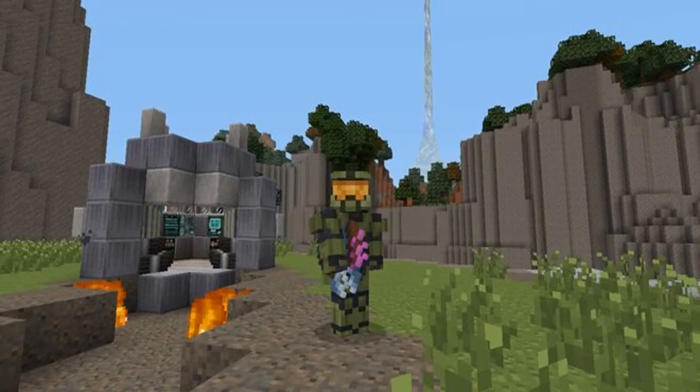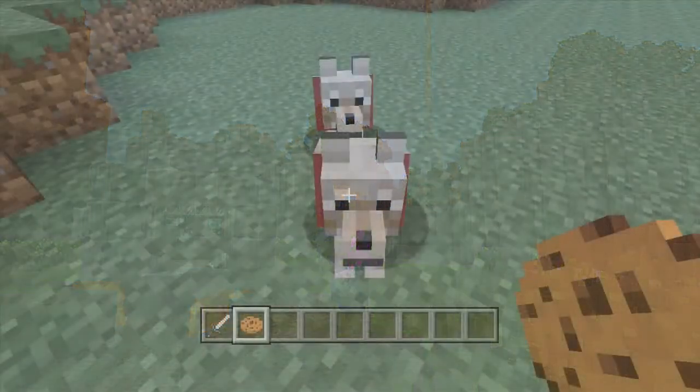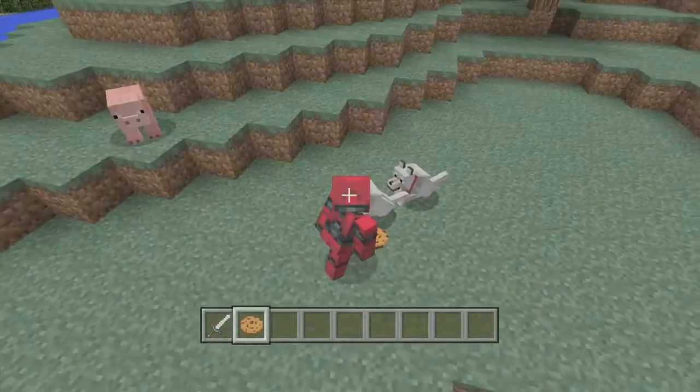A mashup pack consists of a texture pack, new music — I'm pretty sure we'll get some epic Halo music — and we also get skins with that. Those are the three things that really consist of a mashup pack. Currently on Xbox 360, we have skin pack 4 which has the red Spartan and the blue Spartan from Halo.